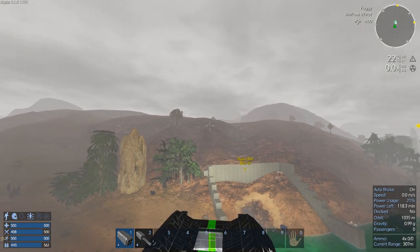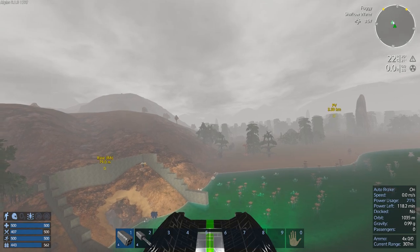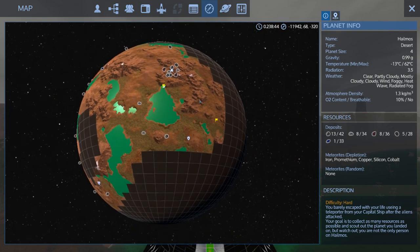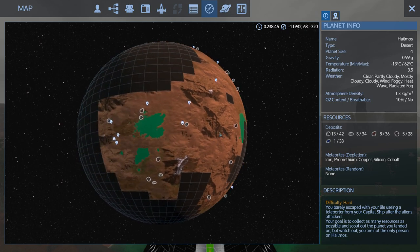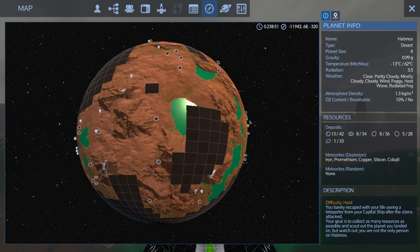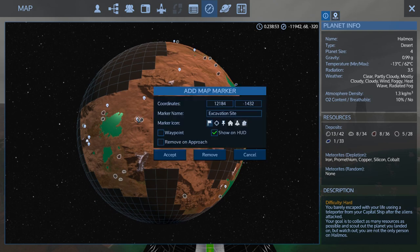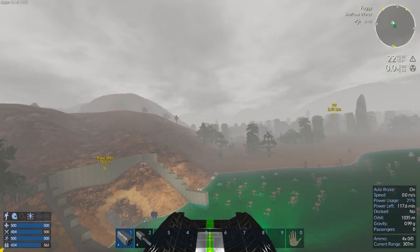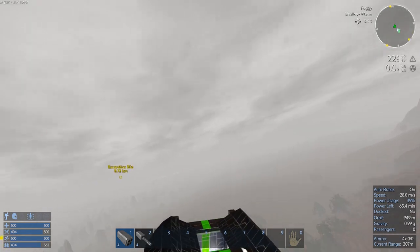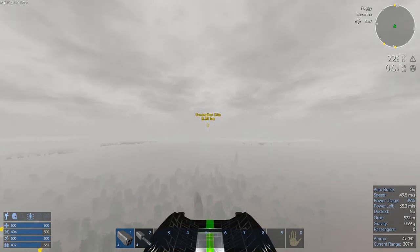It's foggy out — figures. Well, let's check our map because we do have a detector on us. This is what I've discovered so far — a whole bunch of POIs around the trading station, so I think we need to head over there. Yeah, let's do that — we'll fly straight across here and do the evacuation site first. I'll grab you when we get there.